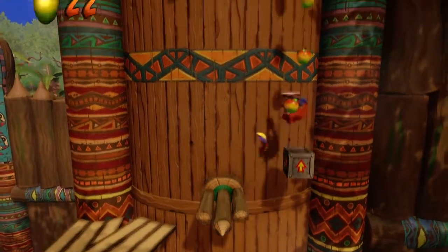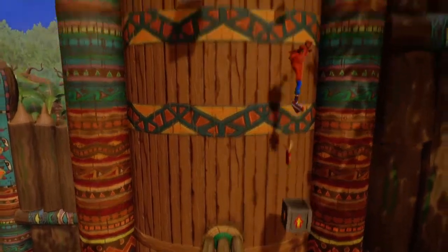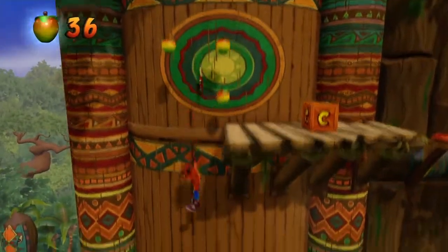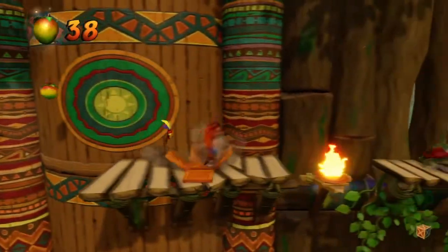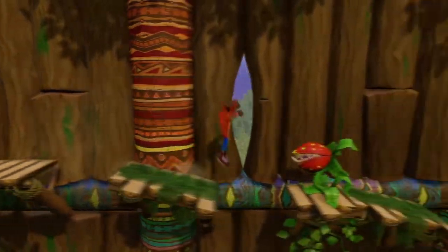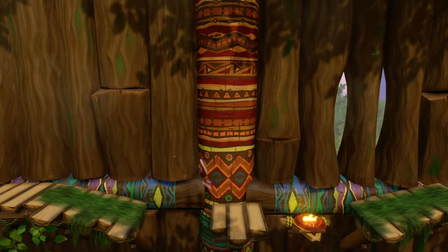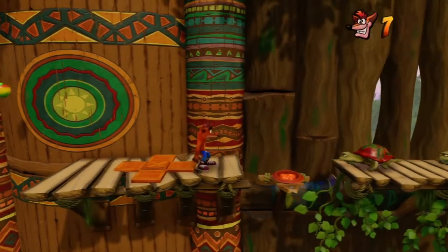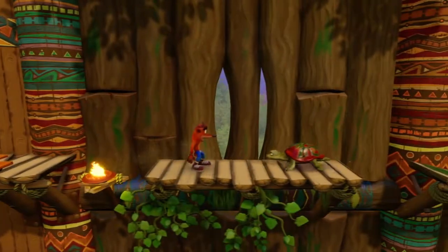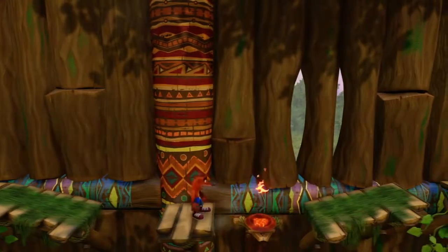Do those wood things, like, stay in a platform mode permanently, or is that limited time? That was sloppy. And that was sloppier. Maybe I'm just being a bit too hesitant with my jumps. I will be glad when I start getting into the Crash 2 and 3 portions of the game, and I have the ability to slide again.